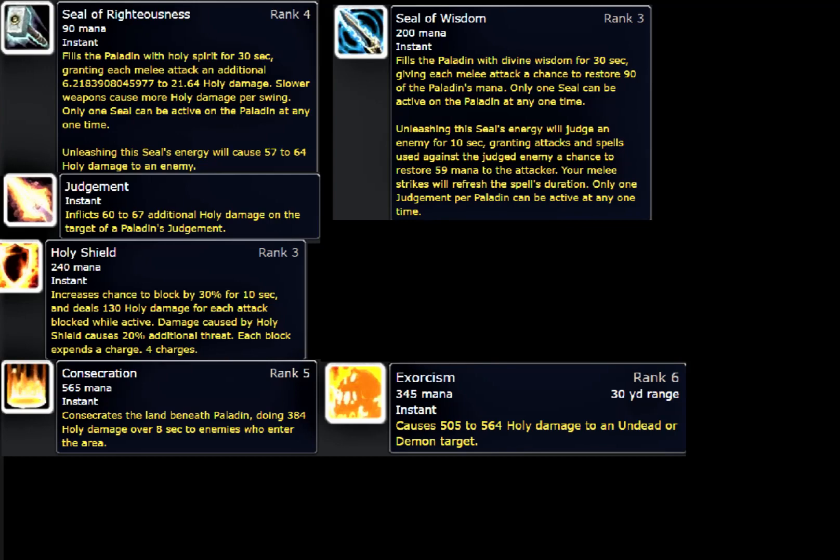Consecration is really good for AoE threat. It's not going to generate as much single-target threat as your Judgment or Holy Shield, but it's always good to Consecrate even on single-target stuff. Just don't use your max-rank Consecrate all the time — it's going to be inefficient for your mana. You want lower ranks on your bar; I had rank 1, 3, and 5. A rank 1 Consecrate is always better than nothing.